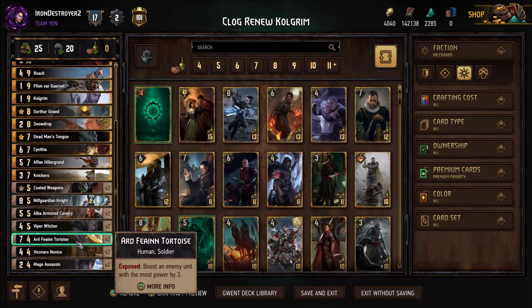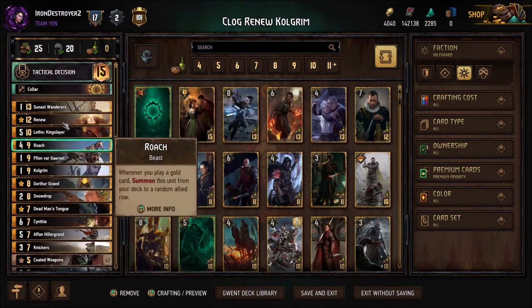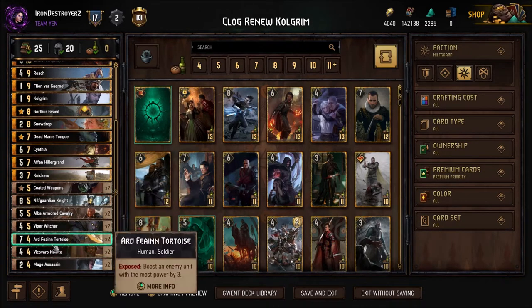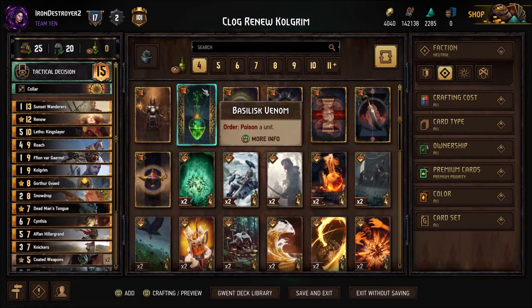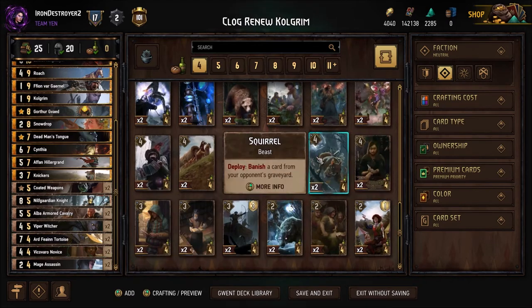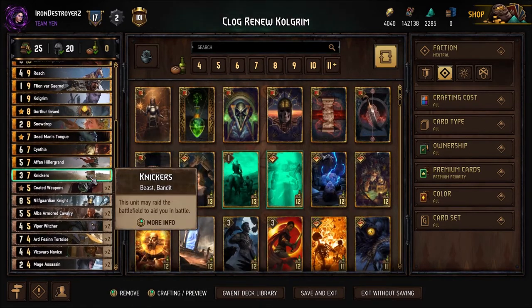The Viper Witcher is supposed to go on their deck. The tortoise slot is very flexible — this could be whatever four-provision card you want. You could put a Peller here, you could put a Squirrel — both are pretty good options. I just have the Tortoise as it's a seven for four essentially. We have two Vico Varro Novices — it's a backup to your leader ability and helps find your cards, essentially. If your leader and Snowdrop miss you can use these to activate your Mage Assassins and your Afans.